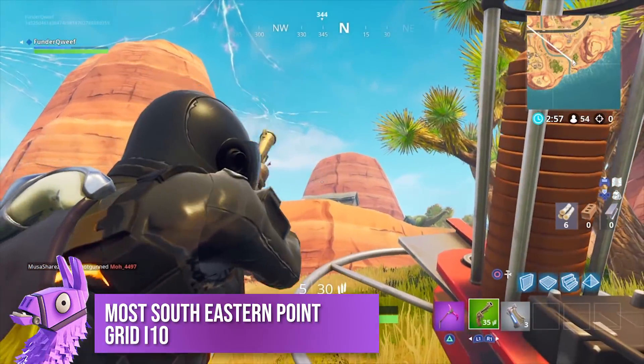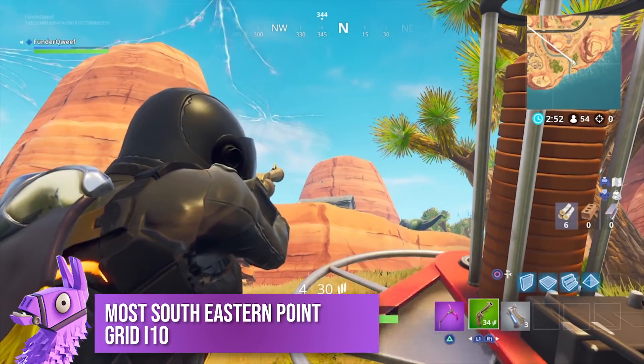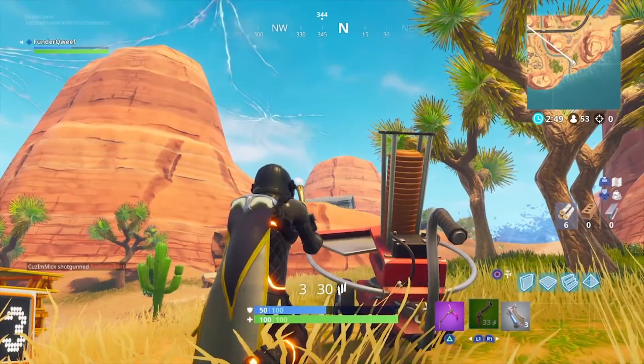Finally, the last clay pigeon location is at grid I10, located towards the edge of the map next to the river in the desert biome, as far south as you can go from Paradise Palms.